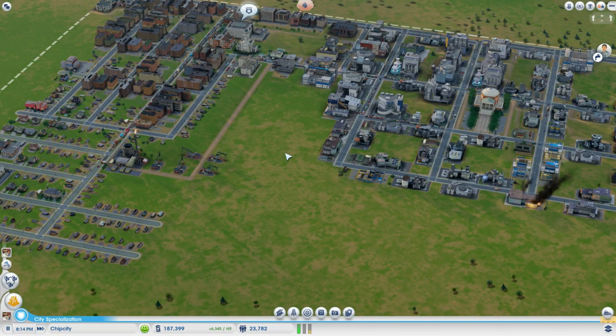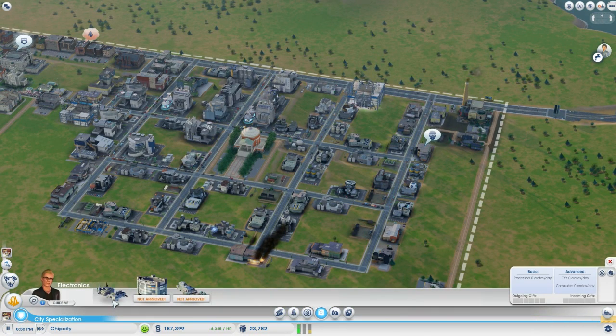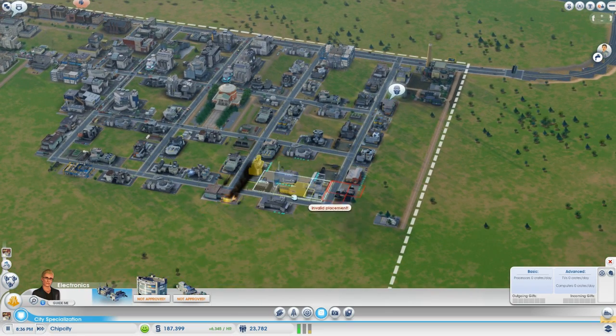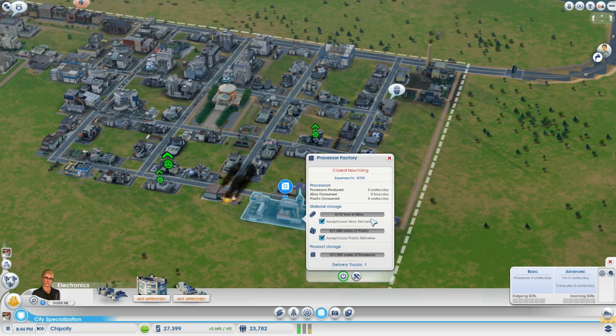We're a little farther along in our city. We survived a surprise monster attack — they wrecked half of the industrial section — but now we have 187,000 in the bank, making a profit of over 6,000 an hour not including exports. Now it's time to go with our specialization. We simply pick the electronics category and go with a processor factory — it's 160,000, pretty expensive, but it will pay for itself. We'll just plop it right next to the burning building, why not.